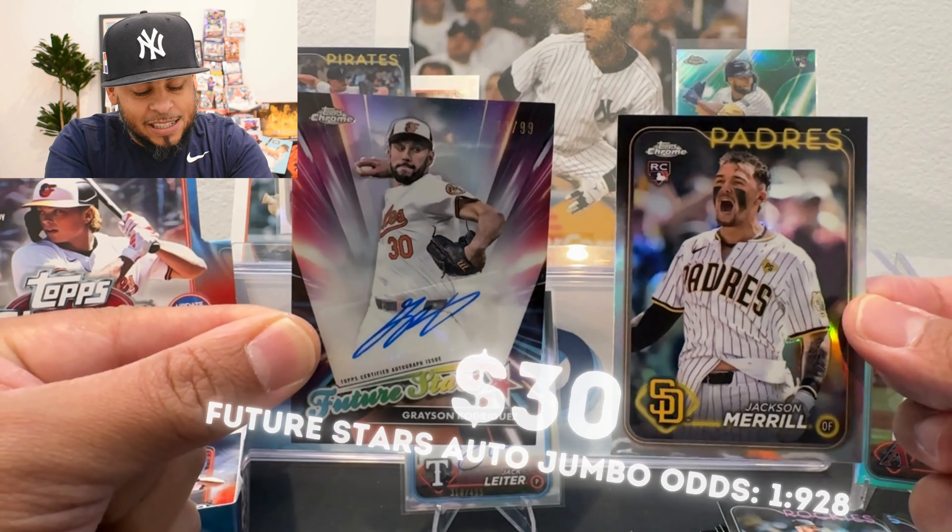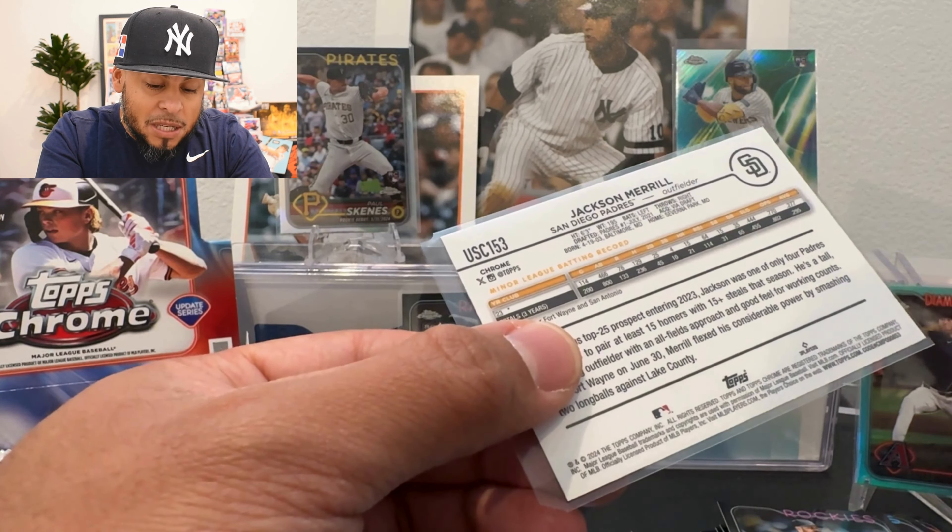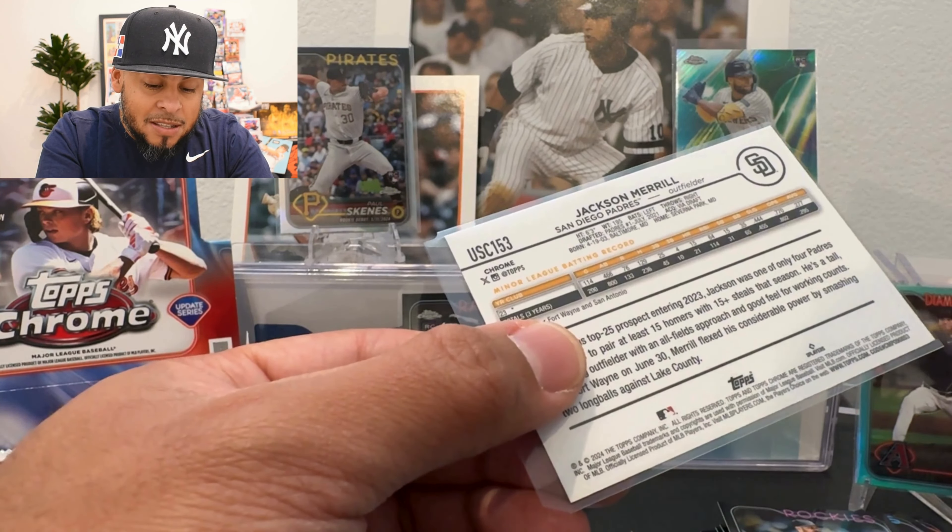Future Stars auto of Grayson Rodriguez — that's fire! I was telling Miles about Jack Leiter being a good pitcher auto, and now we've got a second pitcher auto. Grayson Rodriguez is a stud. This is definitely an SP — the image on the back, he's running and screaming. The number on the back is 0853, and the other is 0715 — we'll look up if there are SSPs. Grayson Rodriguez was on my fantasy team, he's great. This is a sticker auto, but I believe all Future Stars are usually sticker autos.